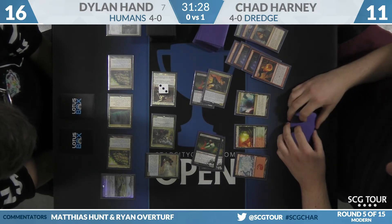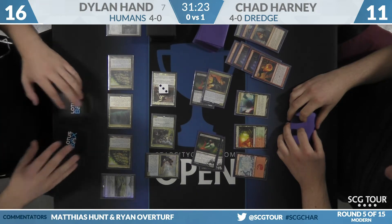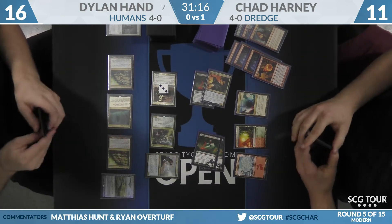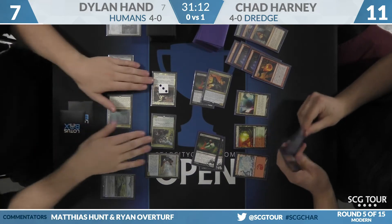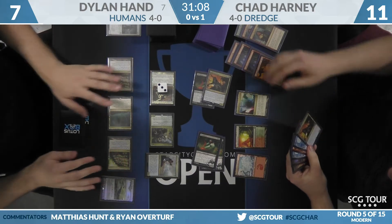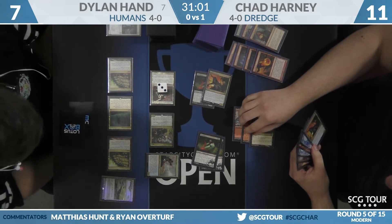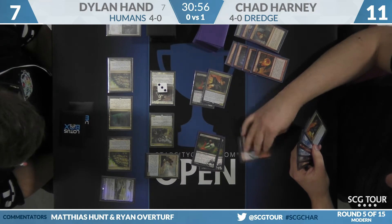Here's a swing for nine, and this game has largely shaped up to be a straight damage race. Hand is prioritizing cracking back, just taking the full nine down to seven. That makes more sense when Harney can't Conflagrate. That Dark Blast is doing work — normally Dylan would have a free block on a Blood Ghast with Reflector Mage, but he knows Dark Blast is there.